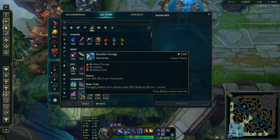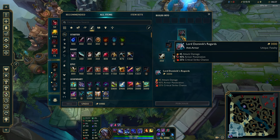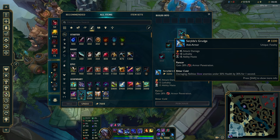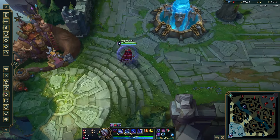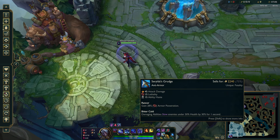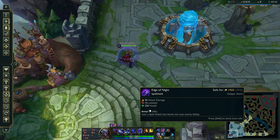Third item is Edge of Night. Fourth item is Serylda's Grudge — though this patch Lord Dominik's is better since it deals more damage and is cheaper. However, next patch when they buff Serylda's Grudge, it will almost always be better than Lord Dominik's. Edge of Night has a much higher win rate than Serylda's or Lord Dominik's as a third item, so I recommend building it third or at least fourth.